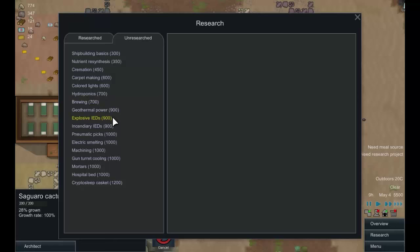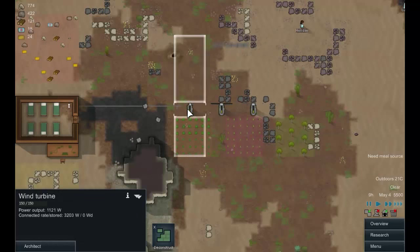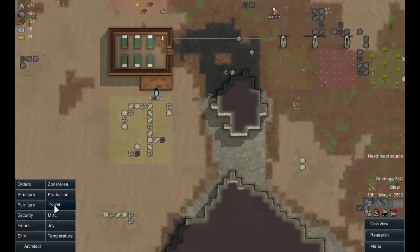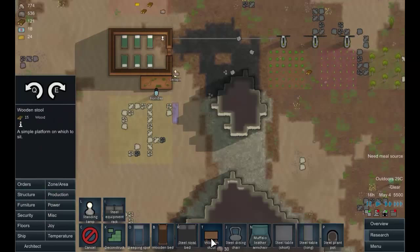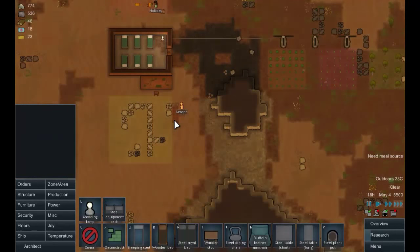For our next research, let's get geothermal power researched — then we'll dismantle the current power setup and build a geothermal plant. Under production, we'll place a wooden stone cutter's bench and a wooden stool for the worker, which seems it's going to be built about now.